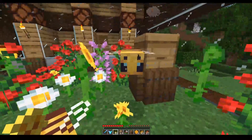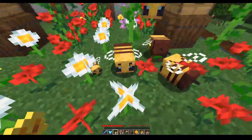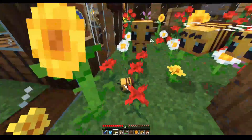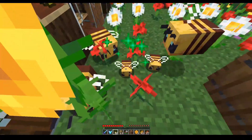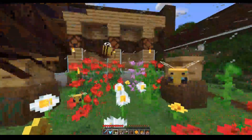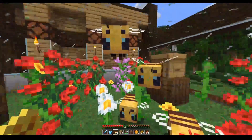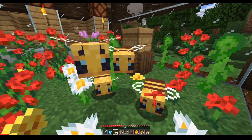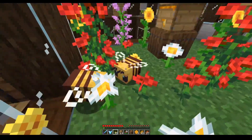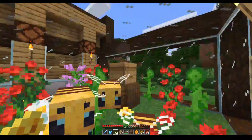There we go — that one's in safely. So we're going to have a few more bees; there's another little baby bee. The bees are following me because I've got a flower in my hand. We'll wait until night time and these bees will find their new home. Just keep repeating this — keep feeding them and they'll make babies.